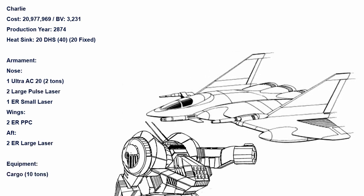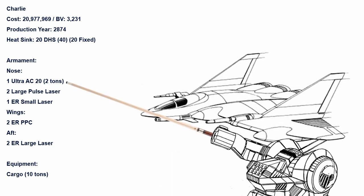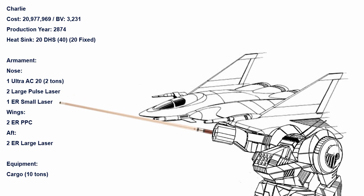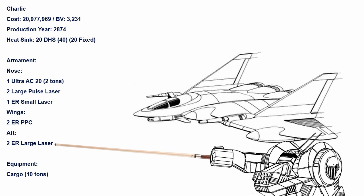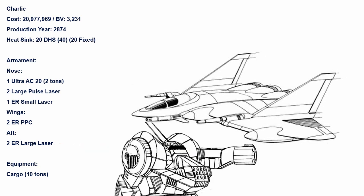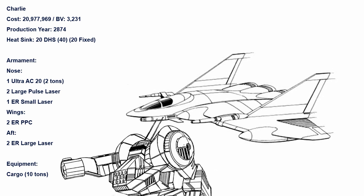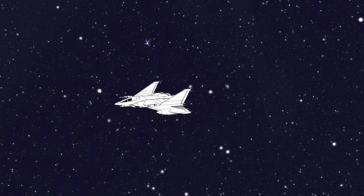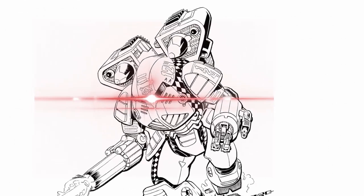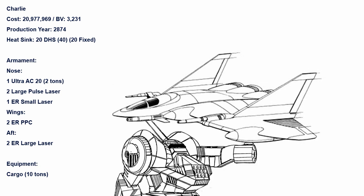Charlie is the close range support config — perhaps a little too close in this case. In its nose it has an Ultra AC/20, along with two Large Pulse and an ER Small. Each wing only has a single ER PPC, and two ER Larges provide more than sufficient firepower to defend its rear. Charlie has enough long-range firepower to deal with any threat in its way, but its key feature is the 10-ton cargo hold hidden within its belly — enough to carry two points of Elementals which can be deployed as a boarding party, or by literally bombing the target with squads of angry toads. And if the battle armor points have problems breaching the target, any forward gun on Charlie works quite well as a door opener.